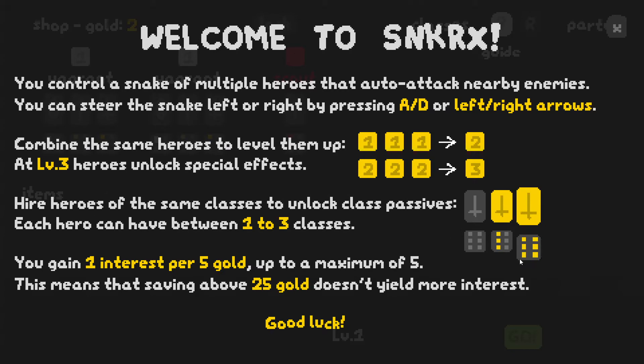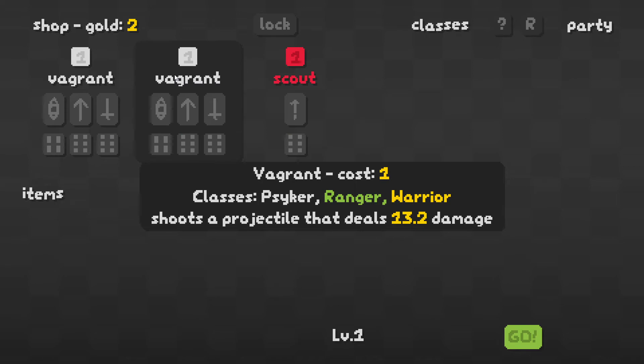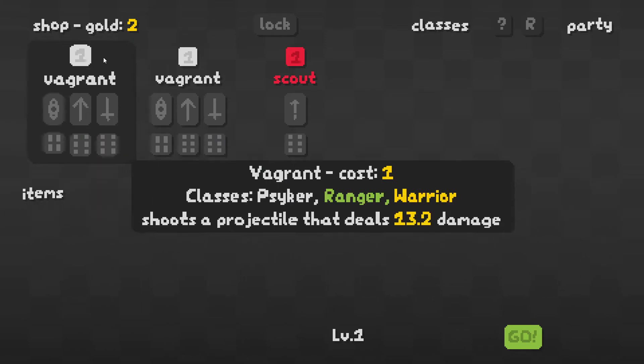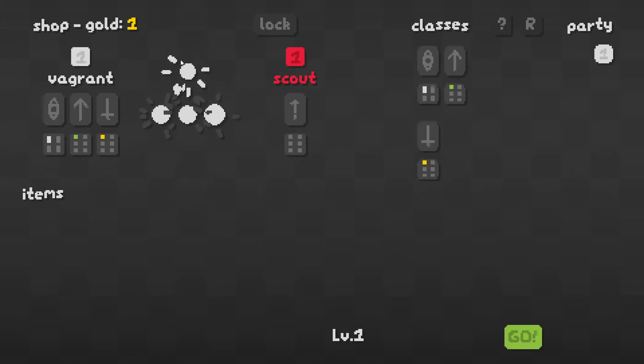You gain one interest per five gold — this is pretty important for our economy. Every time we get five gold, we get one interest after each wave, up to a maximum of five. That means staying above 25 gold doesn't yield more interest. The idea generally in most auto chess games is to get to your cap as fast as possible — in this case 25 — and then start spending. I see that we have two of the same in our initial roll, which is generally a really good thing. That'll feed into the psyker, ranger, and warrior classes — three different classes, generally pretty good.